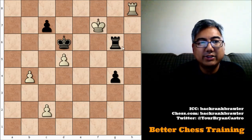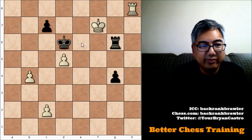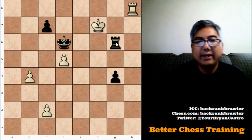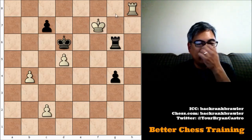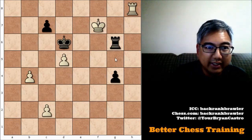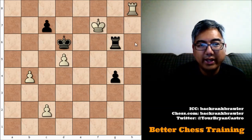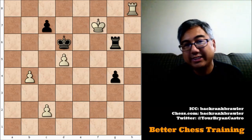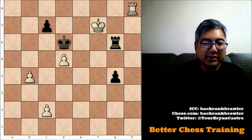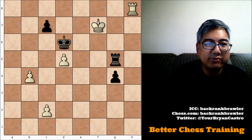From here we see that black really only has one move. He cannot go to e6 because then he'd be hanging to the pawn. He can't go anywhere along the g-file — g7 or g8 — he can go to g5 of course, and he can't go to f5, h5, f6, or h6 without getting captured. So rook to g5 is forced.